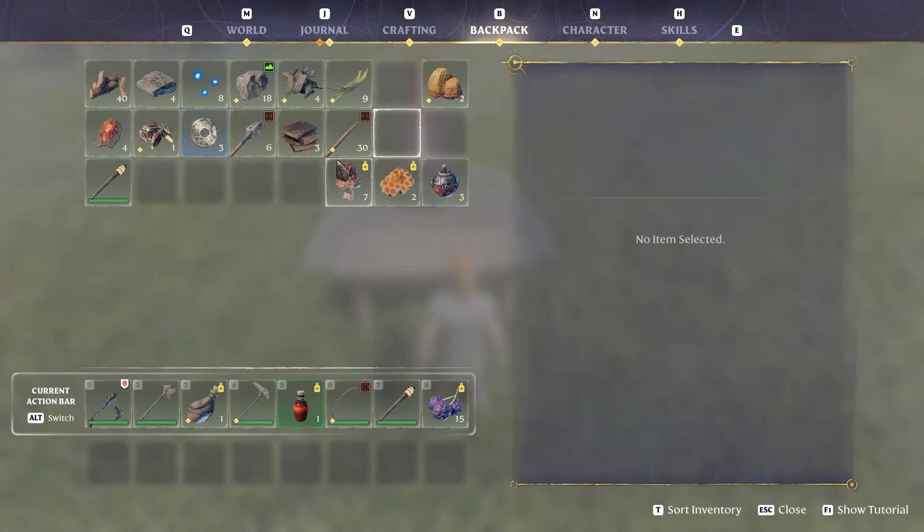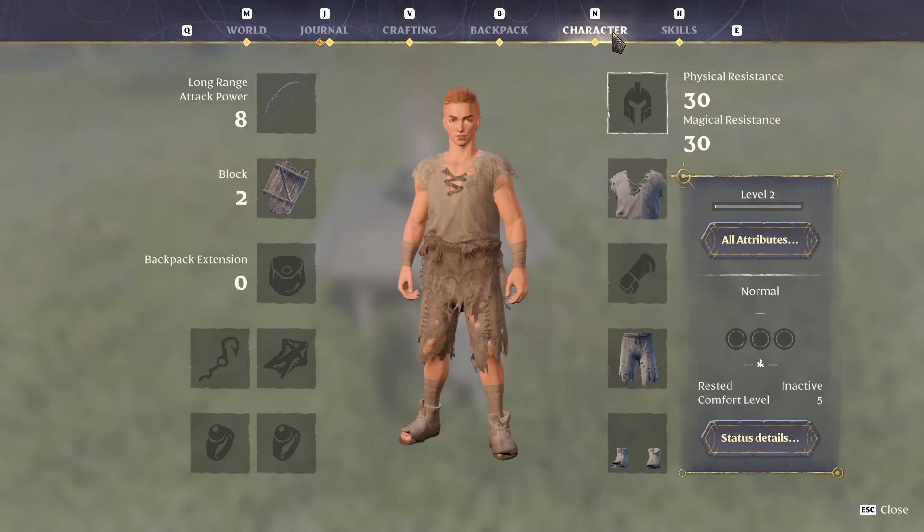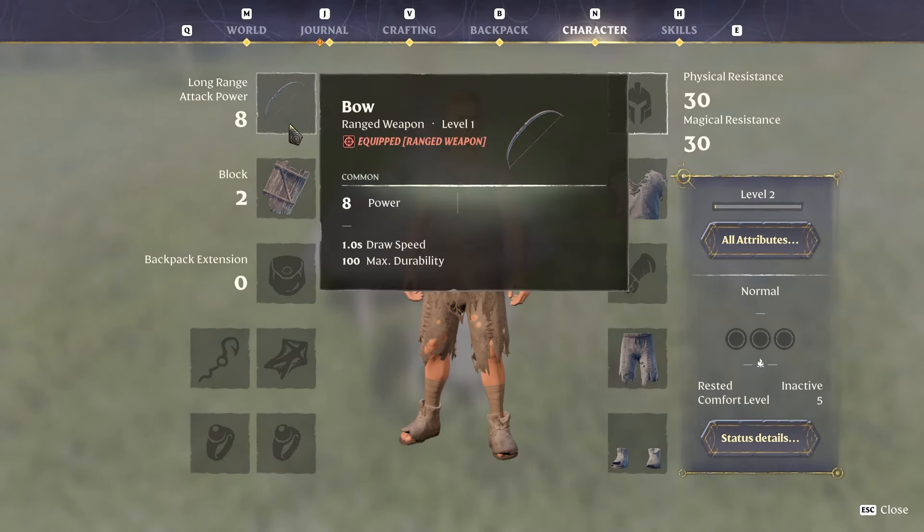Now let's equip everything. You can also equip the bow in your equipment slot so when fighting you don't need to switch weapons on the action bar — you have them all equipped at once. You have your shield and melee, and then click and hold Q to aim with your bow. It's faster and smoother. Now we're going for the sheep — look at that, hunting sheep with the bow! You can loot animal fur, which we'll want for the glider later.